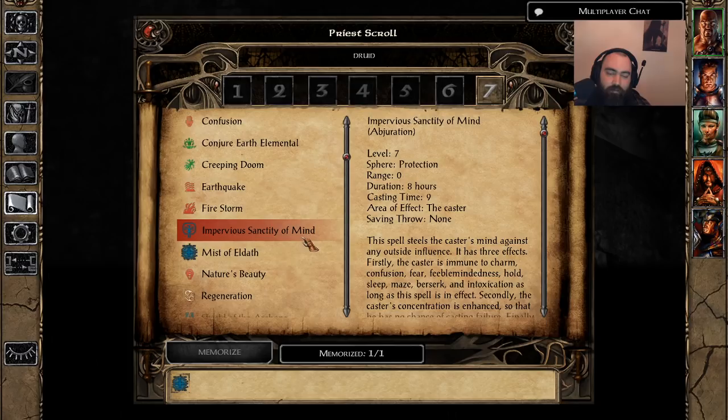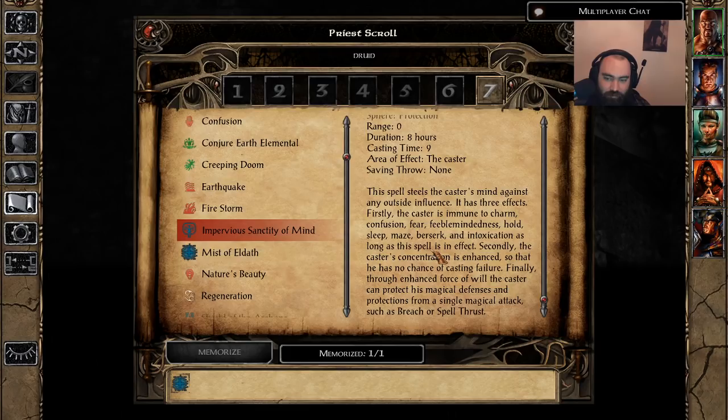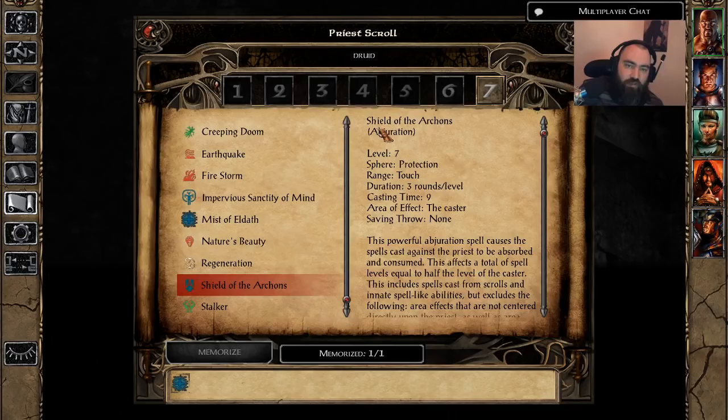Up next is Impervious Sanctity of Mind — one of the best spells Druids, Clerics, and Shamans get. Added from the SCS Icewind Dale-ification component. Caster only, cast time of 9, lasts 8 hours. Makes you immune to Charm, Confusion, Fear, Feeble Mind, Hold, Sleep, Maze, Berserk, and Intoxication. You're also immune to spell casting failure and protected from Breach and Spell Thrust. But what makes this truly great is that Spell Shield — a level 5 Mage S-tier spell — is included in addition to all those protections, and it lasts 8 hours. You combine this with Entropy Shield and Shield of the Archons and you now have magical protections on par with a Wizard.